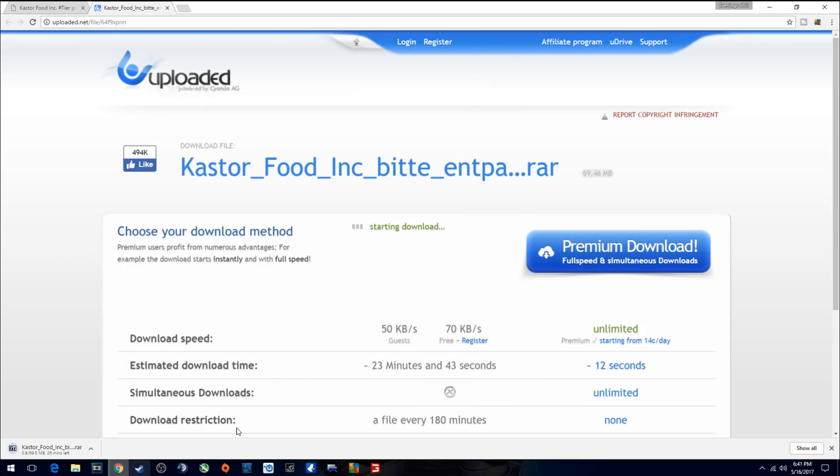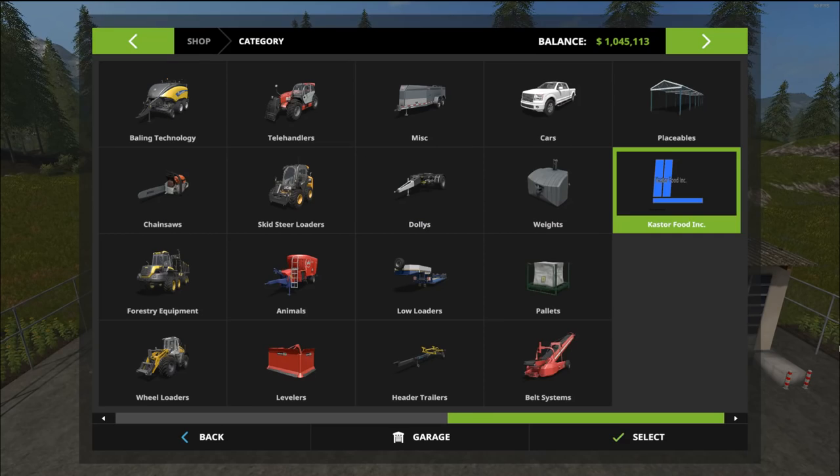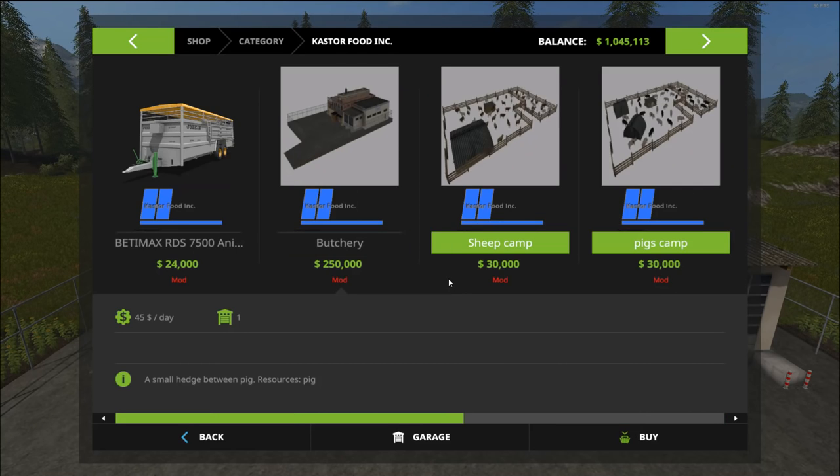Like I said, you will have to wait a while — it's not a fast download for sure. But once that's done, we'll continue on. The first thing I'm going to do is take you over to the shop to show you where this is located. It has its own little category below the placeables — it's the Caster Food Incorporated section. Just click on that and all four of your mods will be inside.